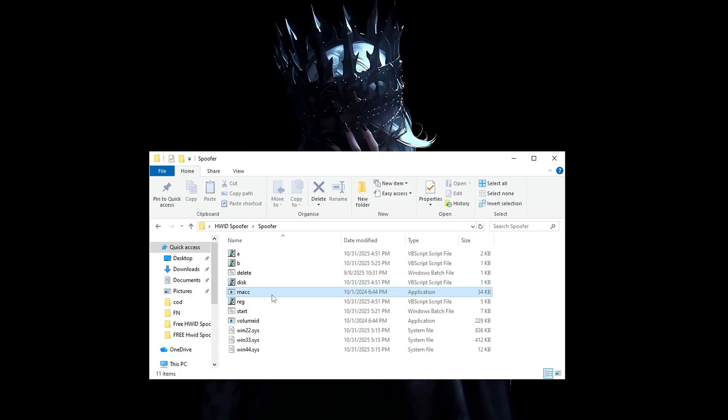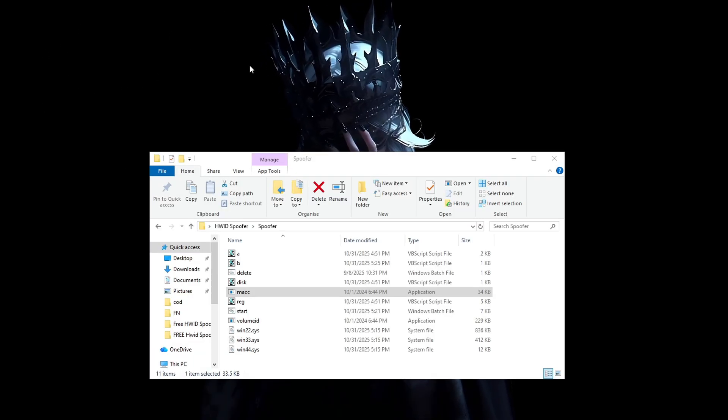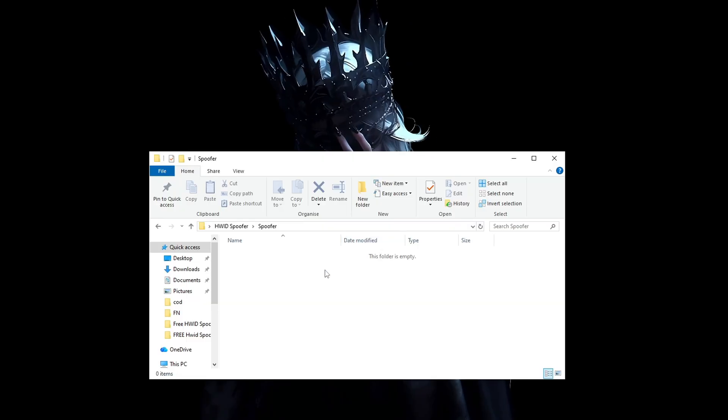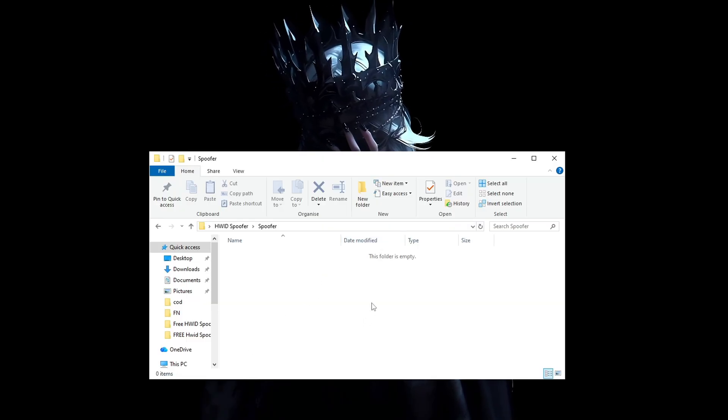Right-click MAC and run that as administrator as well. It's going to open and close quickly — that's exactly what we want. Once you finish spoofing, everything is going to delete. Now go ahead and restart your computer before continuing.